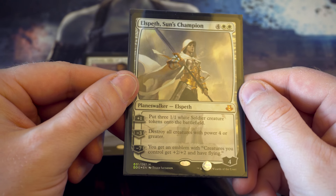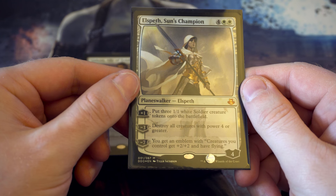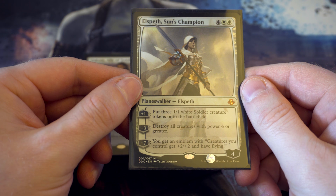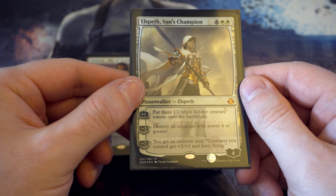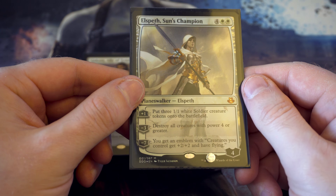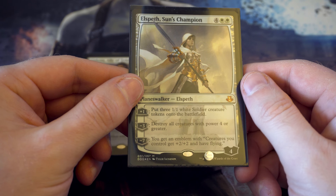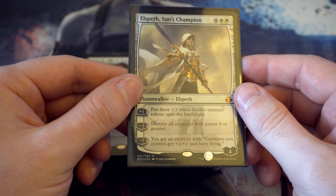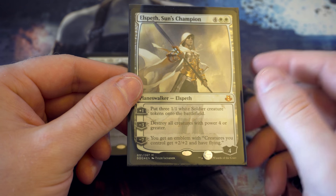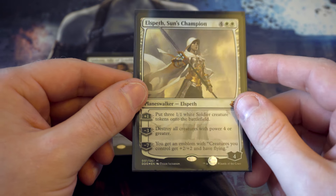The other planeswalker included for white is Elspeth. Her plus one gives her loads of little bodies to protect herself with. You can minus three her straight away to destroy a huge creature, which is fantastic. Her minus seven will end up winning most games - giving all creatures plus two plus two and flying means your opponent's not going to have many ways of dealing with that. Great card.